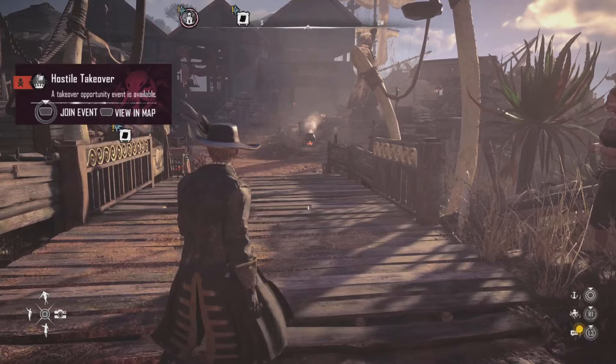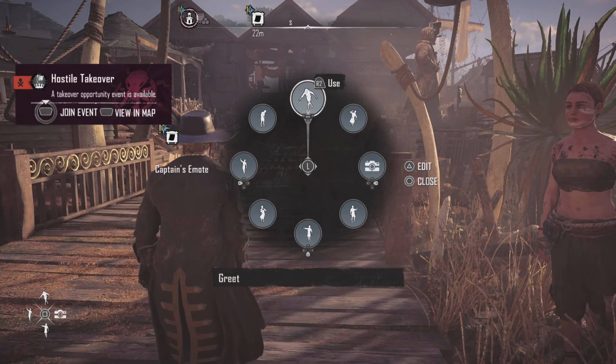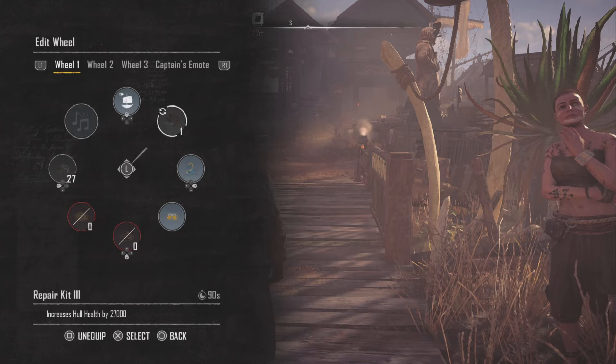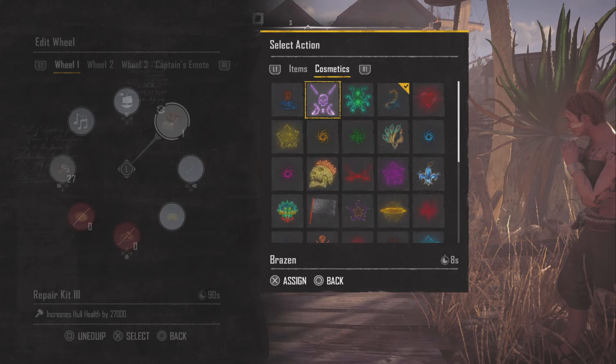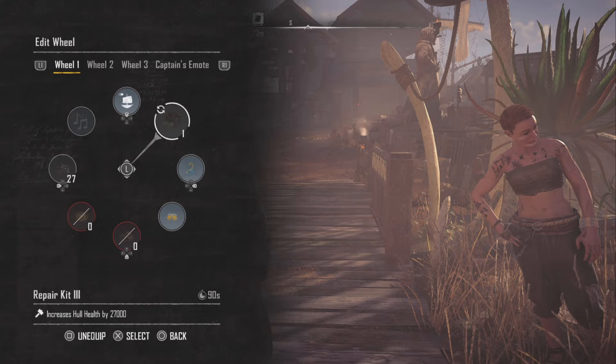This is how you put them in your wheel. Hit the square button on the bottom left — I don't know what it is on Xbox or PC — but you're going to open this wheel, click triangle to edit, go to wheel 1, and you can basically pick what you want in there, whether it be your cosmetics like your symbols, your repair kits, or even food if you have it in your cargo. That is basically how you use the wheel.